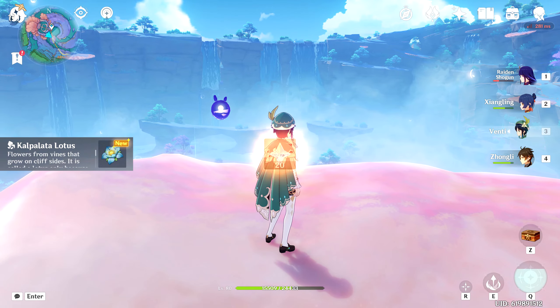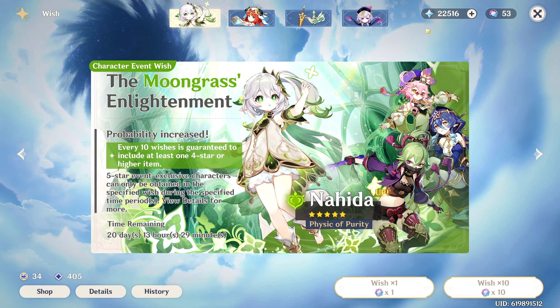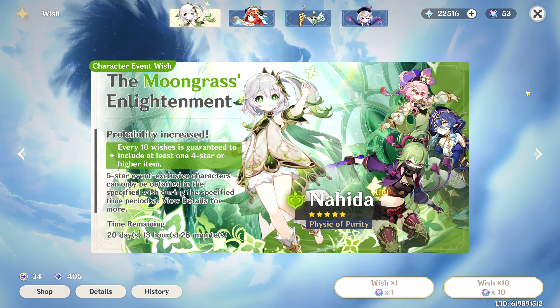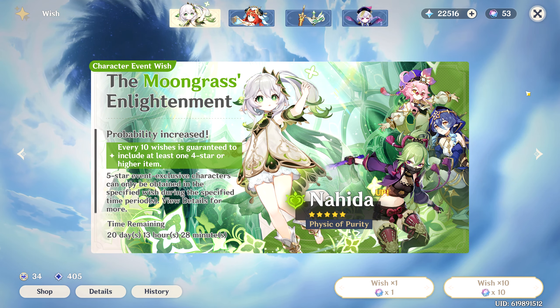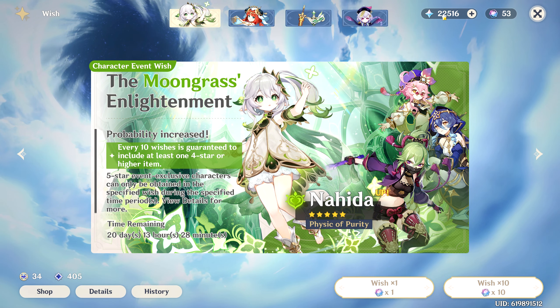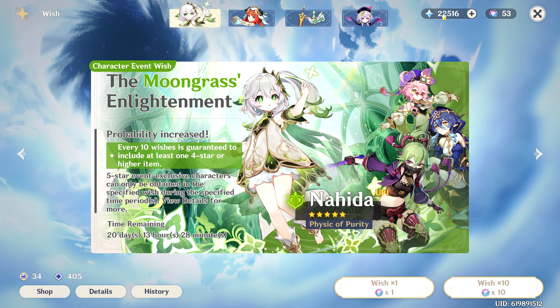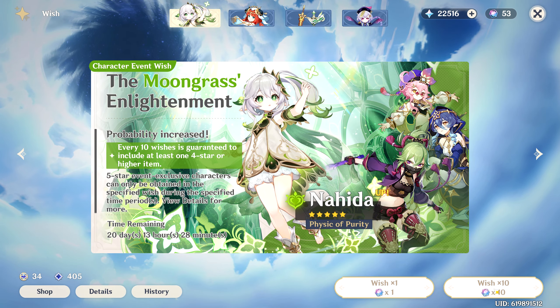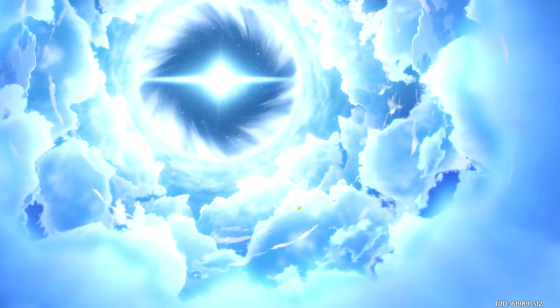I've done all of the trials. Let's get to the wishing. I have a fair amount of wishes saved up — 22,000 Primogems plus 50 wishes. I think that guarantees me Nahida, right? 180 wishes is going to be the maximum, so if I lose every amount of luck it's going to be 180 wishes before I get her. I have like 190 wishes, so I should be fine. I also want to see the 4-stars too. Goro? I don't have Goro, so that's great. I'll happily lose that 50-50 for a character I don't have.